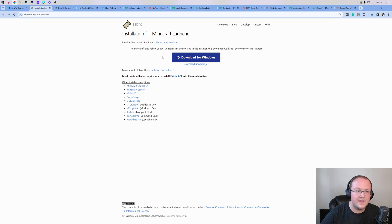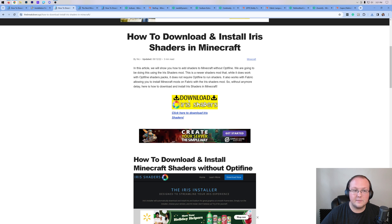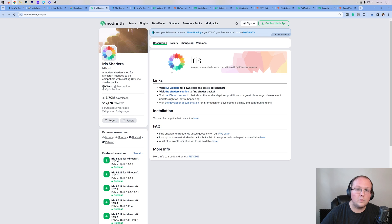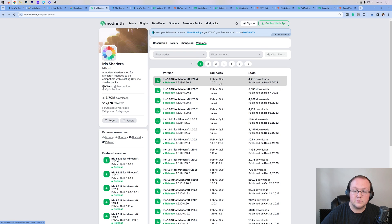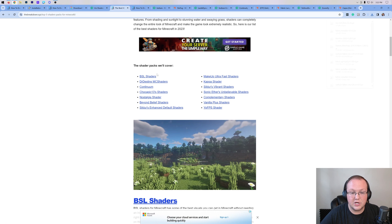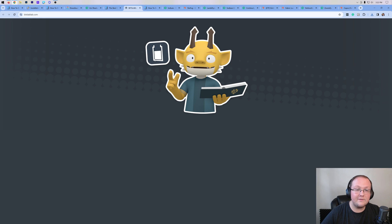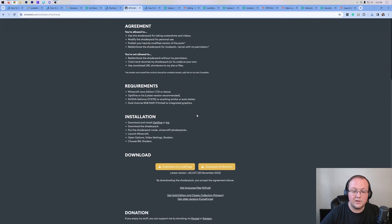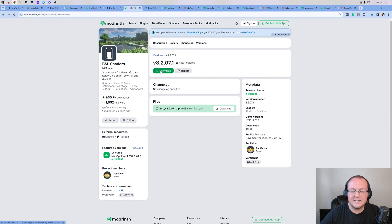I'll be using the universal jar here. You may need to get Java 17 or the jar fix — those are linked down below if you go the manual install route. As far as shaders go, we are using Iris Shaders. Come to Alternative Downloads and go to ModRent, click on Versions, find the 1.20.4 version, and click the green Download button. You'll also need a shader pack — links to amazing shader packs are in the description. I'll grab BSL Shaders, which is actually not included in the Not-A-Fine pack.